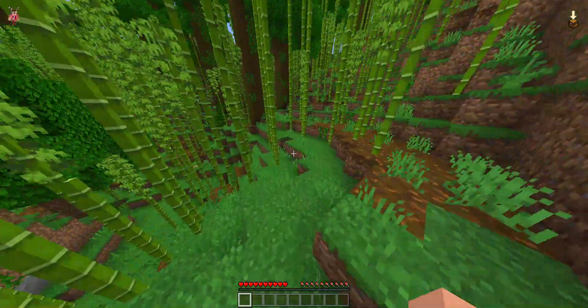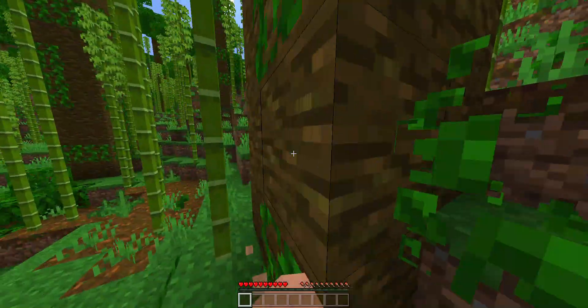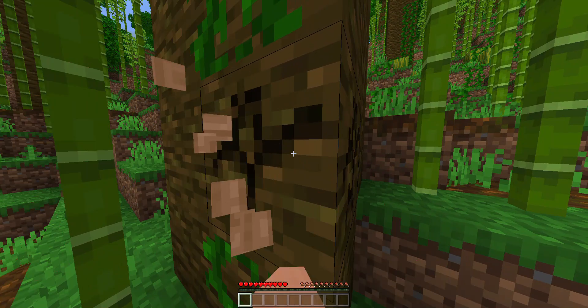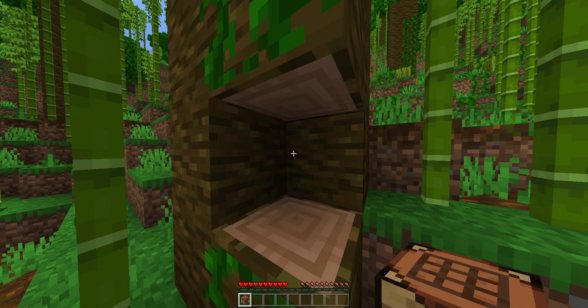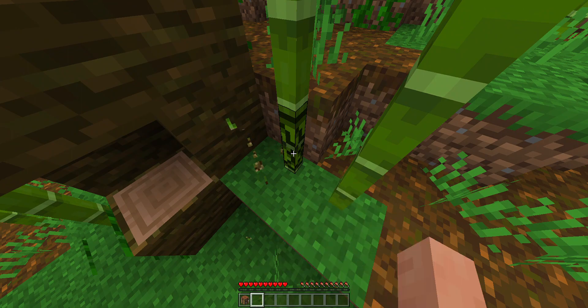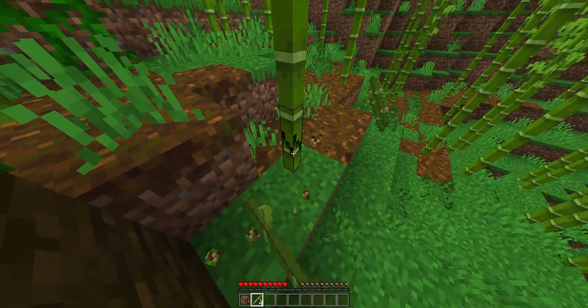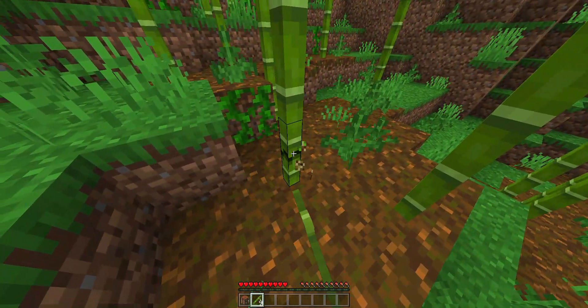Hey guys, welcome back to another video! Today we're gonna be playing in the jungle and we're gonna try and make a bamboo-looking house in a tree. All we need is basically a crafting table, and then we can just use bamboo. What's so nice about bamboo is that it isn't like trees — you don't need water and you don't need to make torches for them to grow.